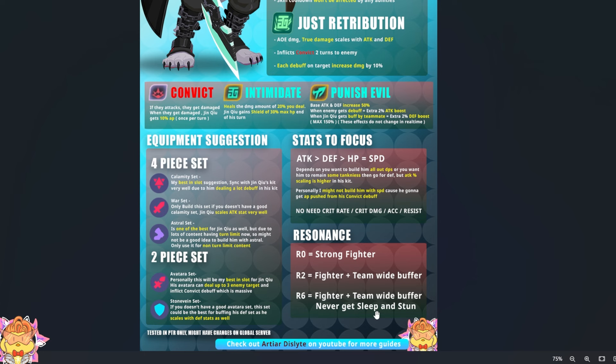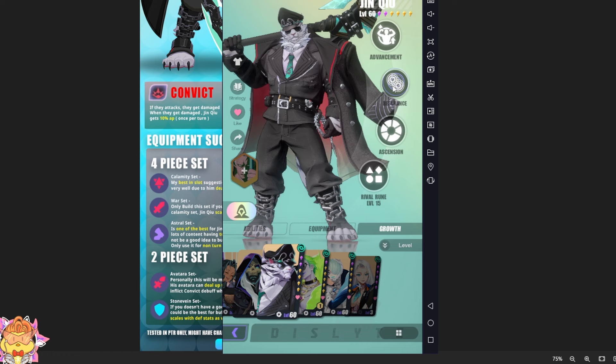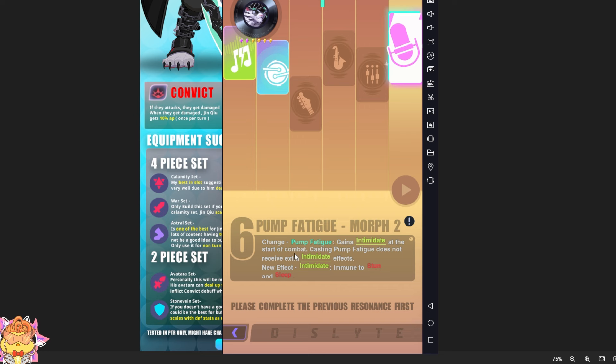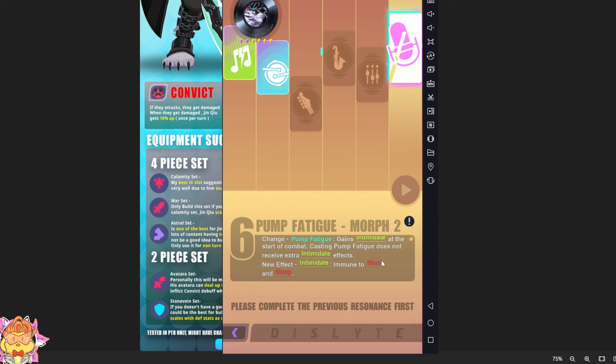R6 is one of the PvP meta now. In PvP, everyone is using Hilda R6 or Stunt Espers to keep controlling your Esper. But when you are R6, he'll no longer sleep and no longer stun. This effect also applies to the teammate who gets the Intimidate. So if you look in-game at R6 resonance, Jinchue gains the Intimidate buff at the start of combat. And this Intimidate buff is immune to stun and sleep. For example, Mavis getting the Intimidate buff from Jinchue means she's getting lifesteal healing and the shield block, and Mavis is also immune to stun and sleep. That's how strong his R6 is.